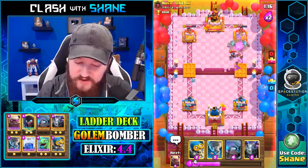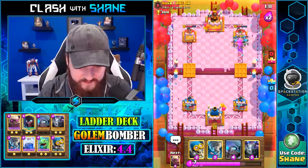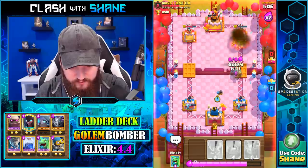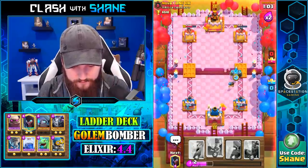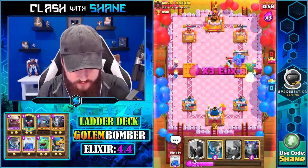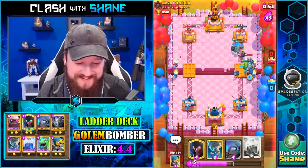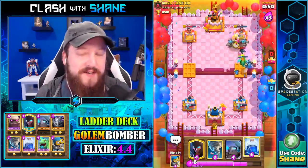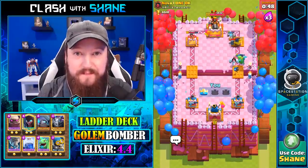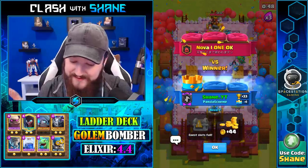Golem hits the tower in the right lane. The fire spirits just annihilate my witch, but the Golem explodes and the bats are still alive doing some work. We just need one more Golem to win here — one more Golem. Lightning Spell for the win, hopefully. One more Golem explosion, please. It's so disgusting — literally I didn't do anything to win there, I played pretty bad. I don't deserve that win, but we did, because the Golem is OP. Golem death damage just won us the game right there. Wow — that was unfortunate for him. He deserved that win, he played so well.